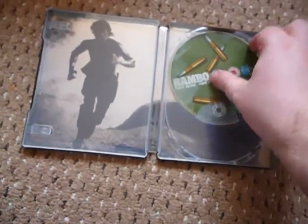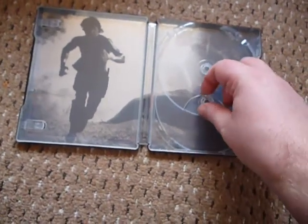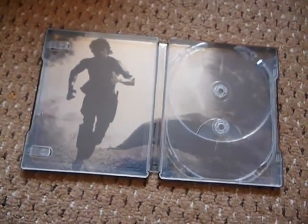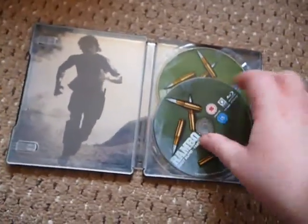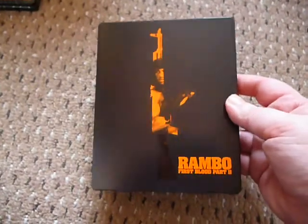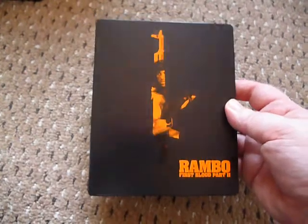Inside we've got the standard Blu-ray and DVDs that have been around for a while. I really have to get rid of my Blu-ray digipack set because I'm sure Rambo 4 — or John Rambo, whatever you want to call it — will get a steelbook release too. The inside has nice black and white artwork. It's £15, and the first Rambo did sell out, so this could sell out as well. I bought it with a voucher for £13.50.